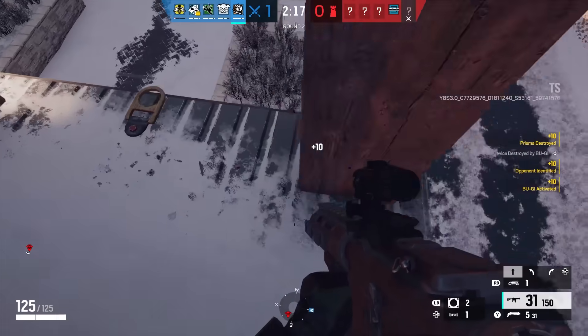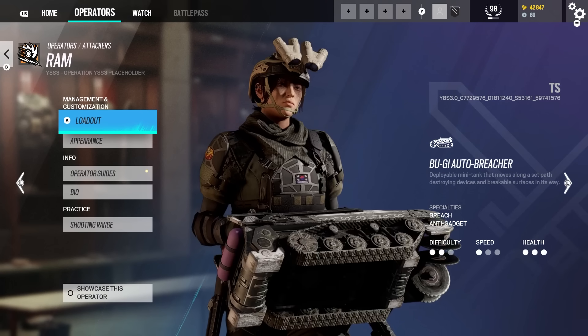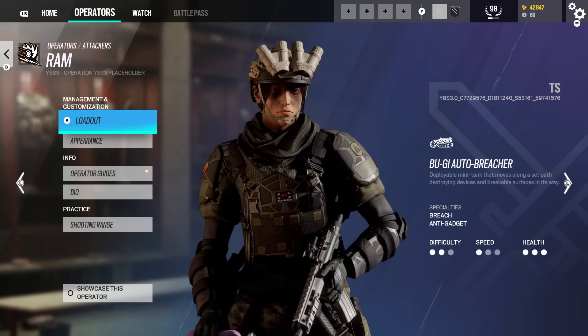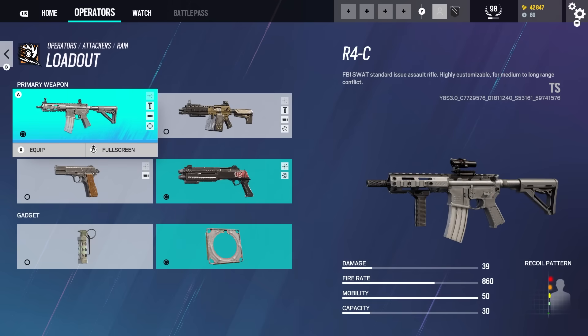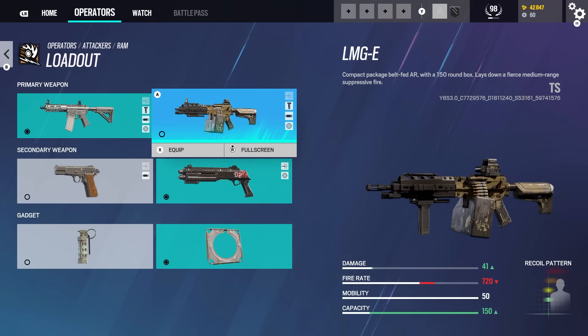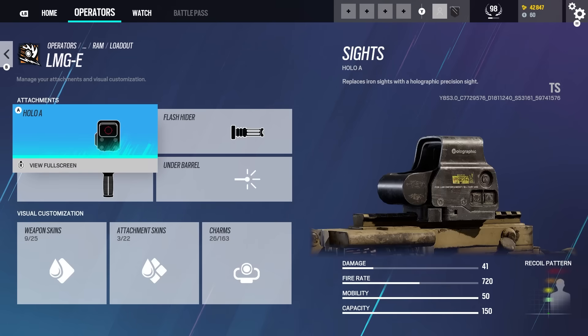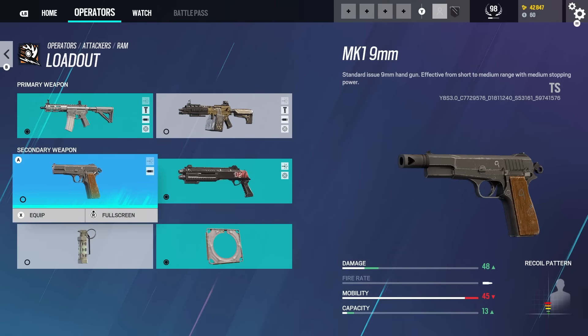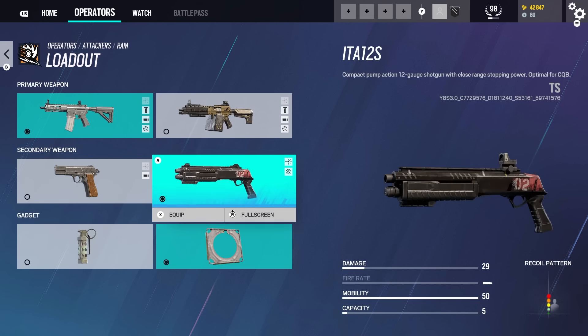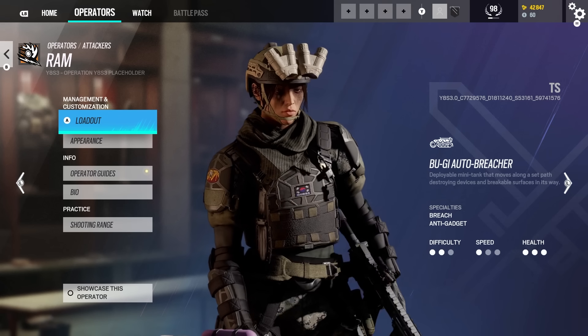Overall, this is a very interesting operator — not what I expected from Rainbow Six Siege, but so far I'm quite loving her. She does have a big downside though. Primary weapons are the R4C and the LMG-E, both equippable with a 1.5x or 2x scope. Secondary weapons are the ITA 12S shotgun and the MK1 9mm. Secondary gadgets are stun grenades or secondary hard breach. The big downside is that she is a 1-speed, 3-health operator, which I think will cut her out of a big chunk of the player base.